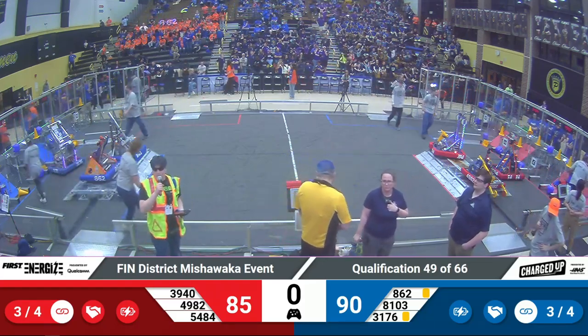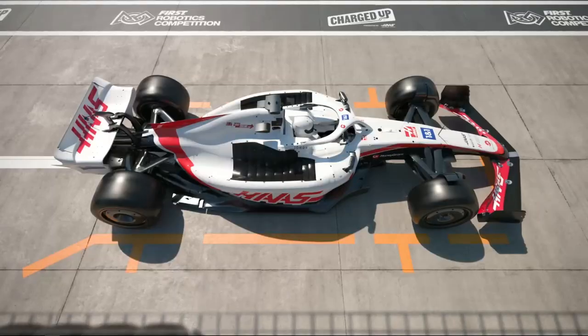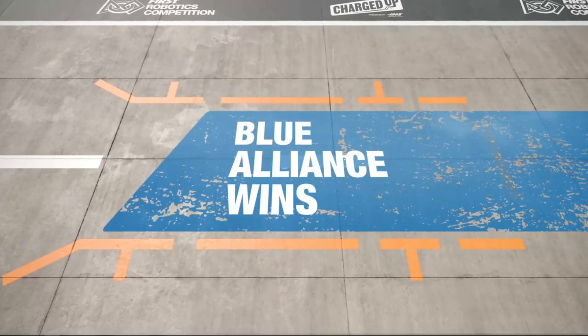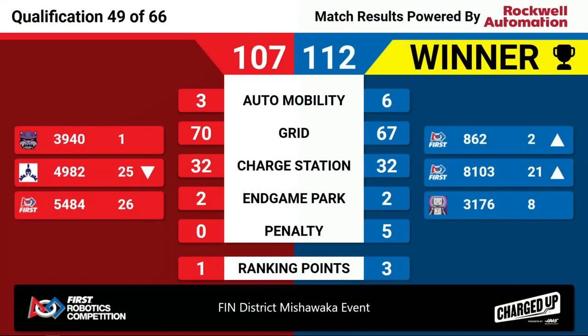We have the thumbs up from the FTA. Let's look at our scores. It's the Blue Alliance winning 112 to 117 — an incredibly high-scoring duel between top two teams. 8-62 and their partners will come out on top, collecting three ranking points.